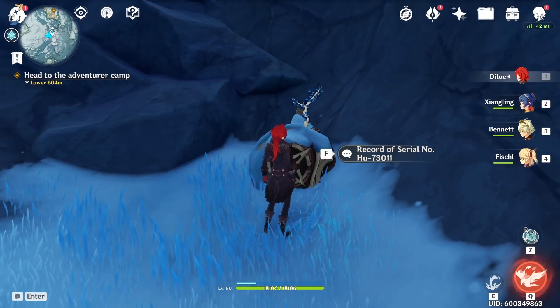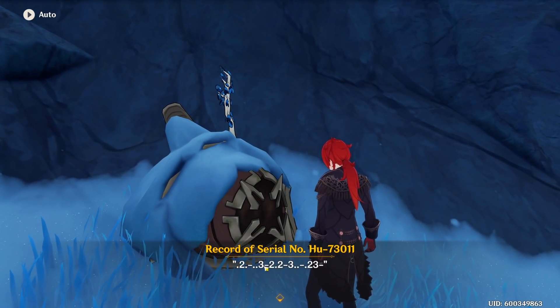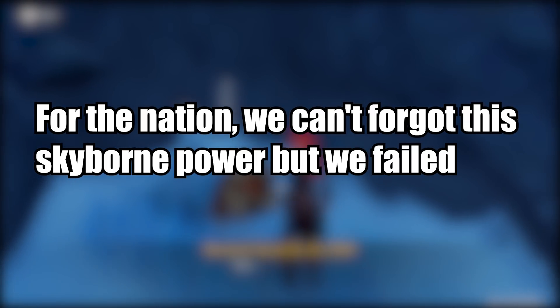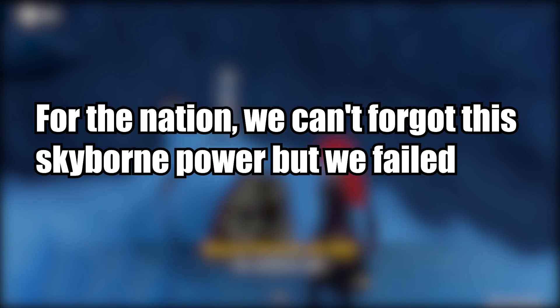In the new region, there is a mysterious rune guard providing us with a mysterious coded message. When decoded, it reads: 'For the nation, we can't forget the skyborne power, but we failed it.' Today, I'll show you how this message was solved and how you can do it too.